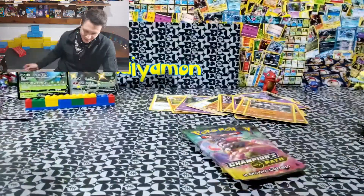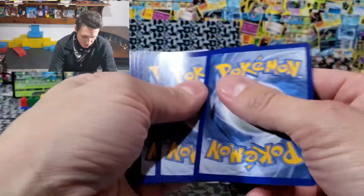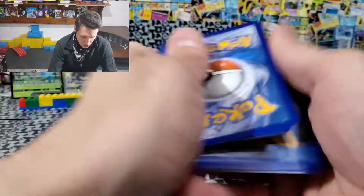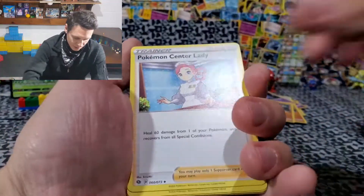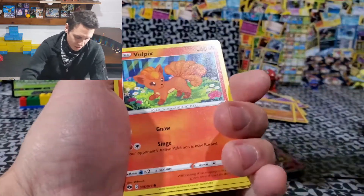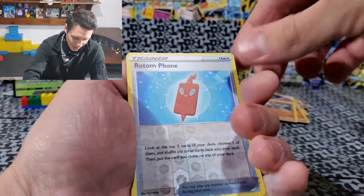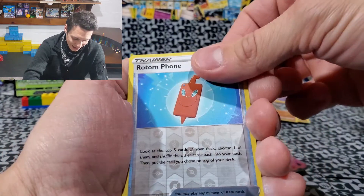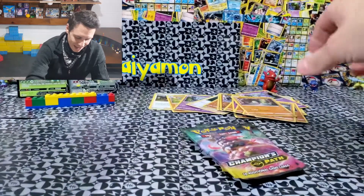Beckins, I see you. Here we go. Nurse Joy Impostor. Hop. Beedrill. Beckins. Potion. Volpix. Inkay. Pokeball. Reverse holographic Rotom Phone. And then a Zygarde again — nice.